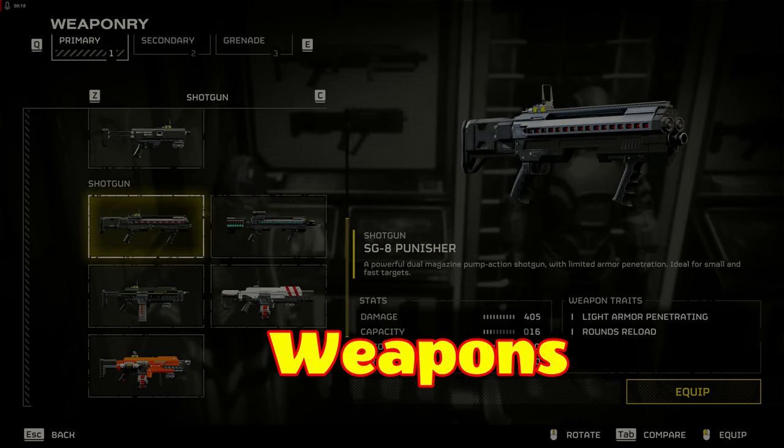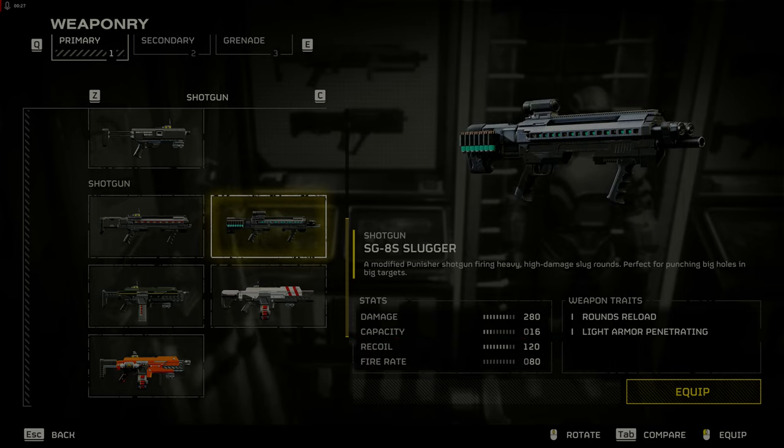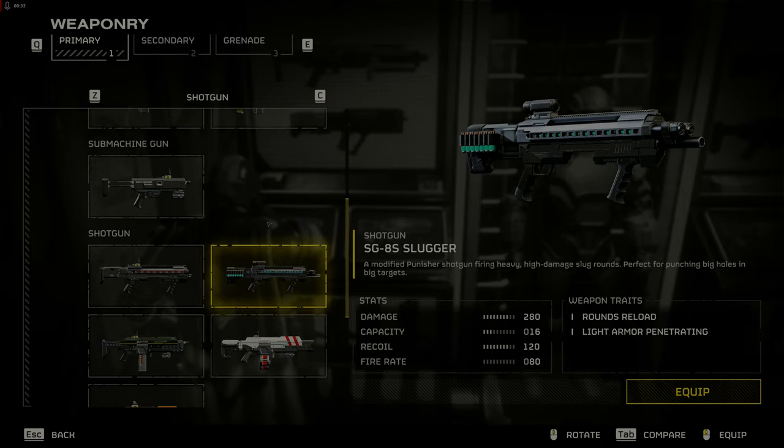Weapons. The SG-8 Punisher and SG-8S Slugger got huge damage buffs. The SG-8S Slugger fires slugs and is good at taking out medium targets. Pair either of these shotguns with a P-19 Redeemer that will melt light enemies.